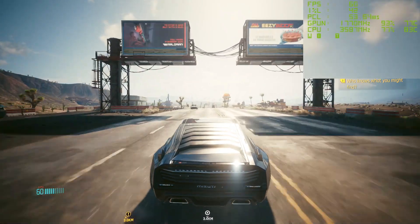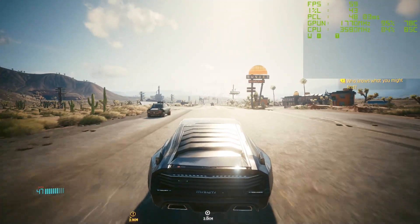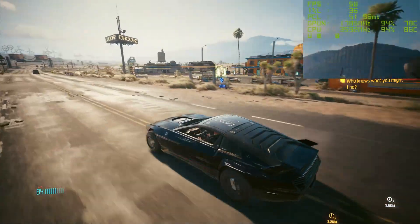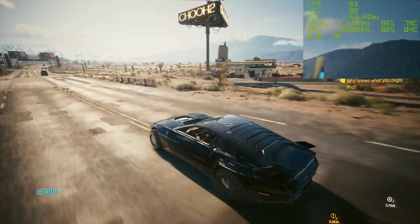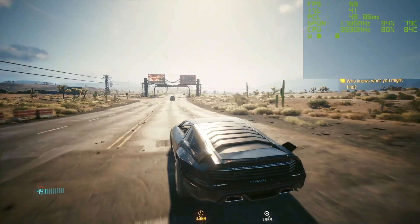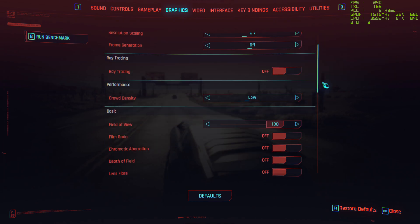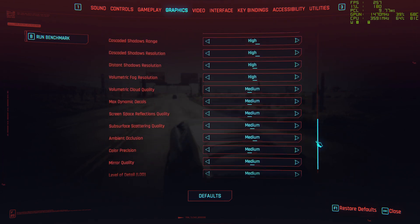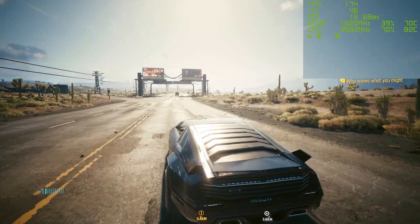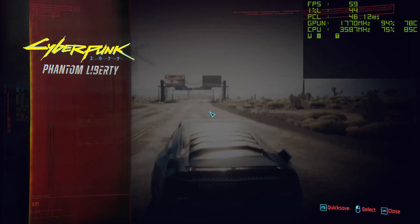First, open the game and set your graphic settings to get at least 50fps without frame generation. If you can hit 50fps without upscaling, that's even better. We're doing this because in the previous video you guys said you see high fps but the game is not smooth — this is the reason. You need at least 45–50fps to get a smooth experience when using the frame generation mod as well as the Ghost-in-Fix mod. I have 50+ fps most of the time and I'm not using any upscalers.